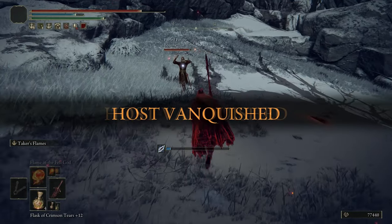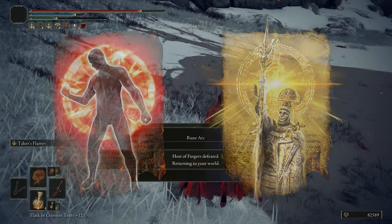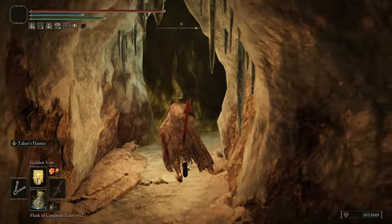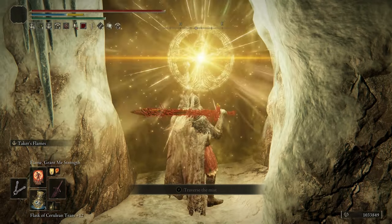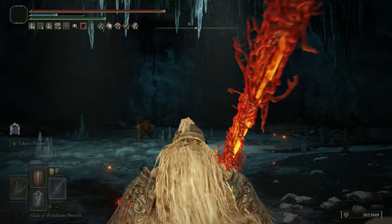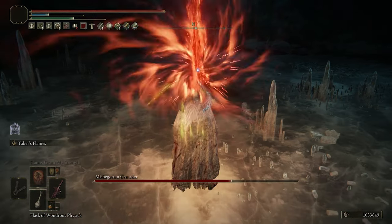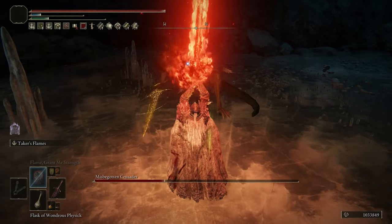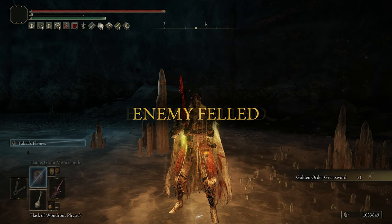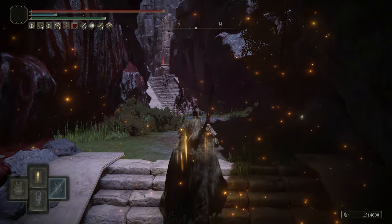The only other thing to note are the incantations we're running: Flame Give Me Strength along with Golden Vow. These are the two incantations you 100% need — Flame Give Me Strength boosts both physical attack and fire damage, which obviously helps since this is a fire weapon. Golden Vow gives a generic boost of up to 10% to all damage types plus 10% damage negation, helping you survive most attacks as you'll see in the gameplay in the background.